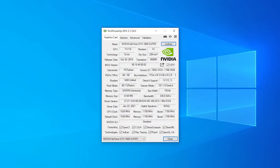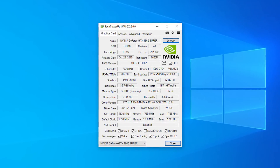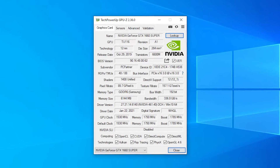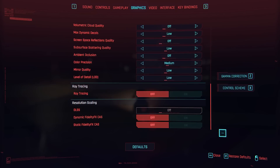With the shortage of new RTX cards at the moment and the price of older 2000 series GPUs continuing to rise, it may be tempting to enable ray tracing on that Pascal or Turing card, especially if you want a taste of true next-gen in-game effects. Let's see if the 6GB 1660 Super can handle it.